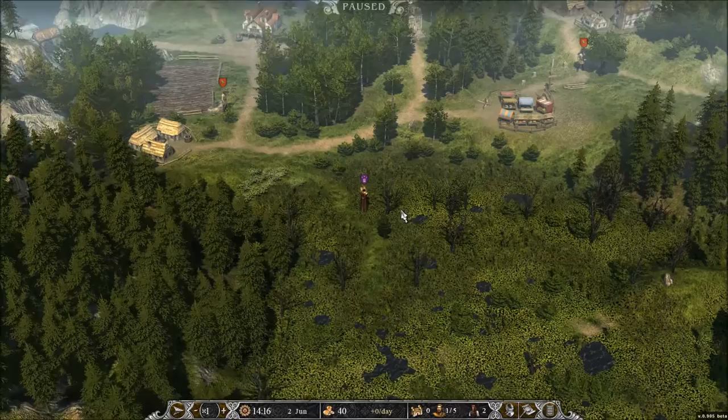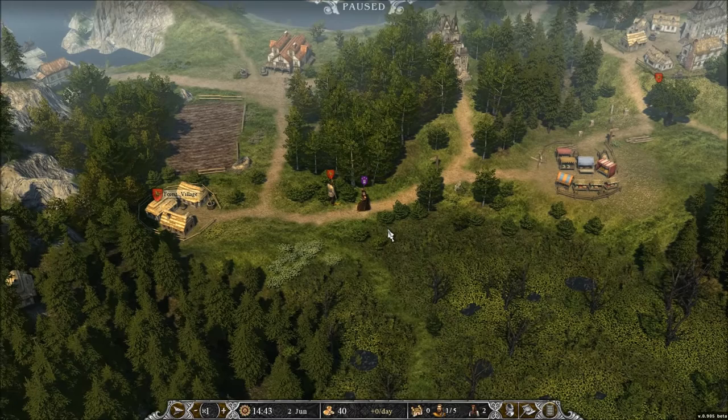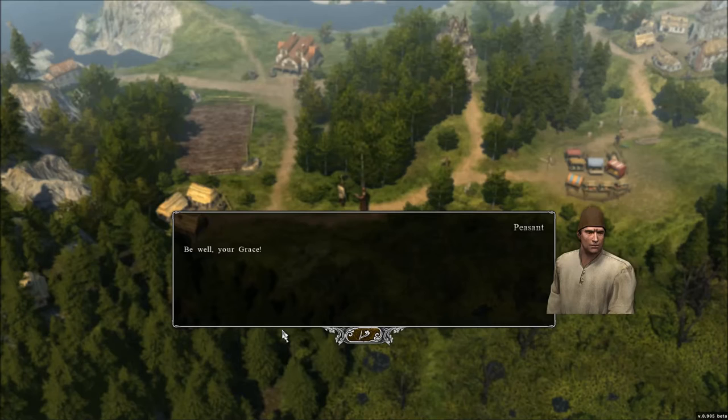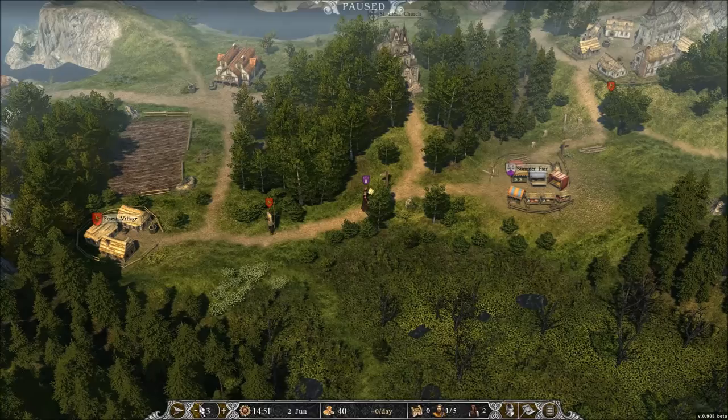Back on the world map, when you walk, time progresses — so it's not action points like in King's Bounty, but certain quests have time limits and you need to strategize accordingly. You can also increase the movement speed. I kind of like speed 2 — it's a pretty good pace that gets you around the map.